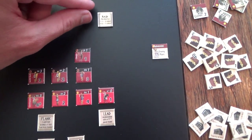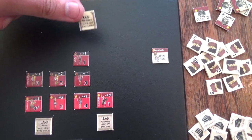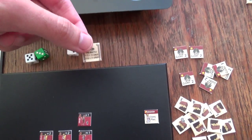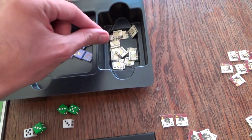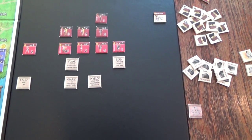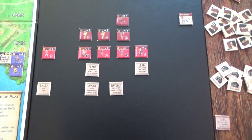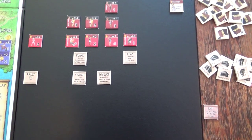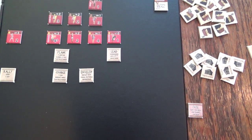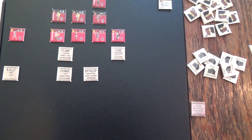I forgot one thing - these pre-combat battle plans are used up before combat and then simply returned to the enemy battle plan cup since they only affect pre-combat and have no additional effects on the rest of the battle. But this battle looks heavily in our favor - we have five battle plans and a force advantage from the get-go.